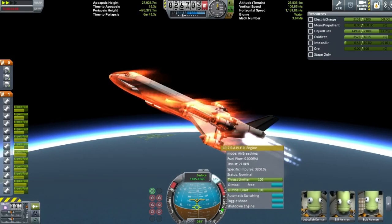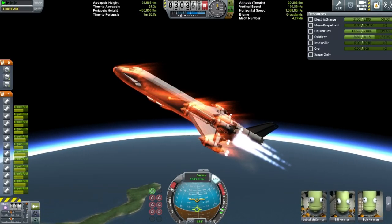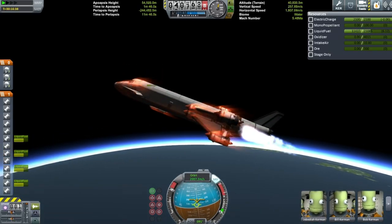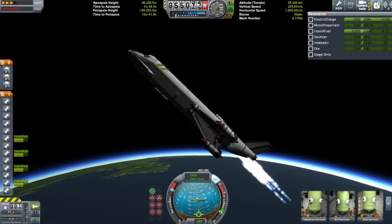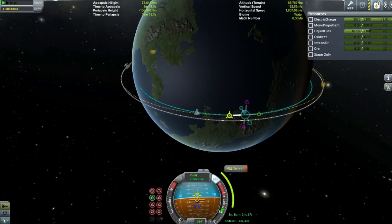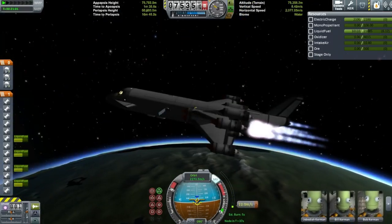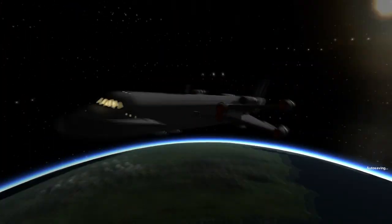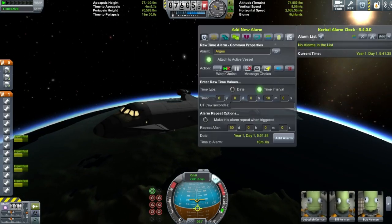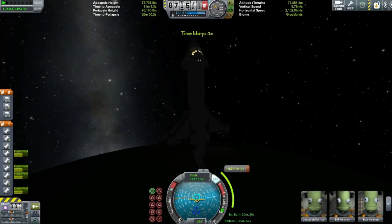Then you nose up to about 25 degrees and hold it until the rapiers flame out. As soon as they do — since there's only a small amount of oxidizer on board — you really have to nose up hard immediately. The ship struggles to pitch up because it's too front-heavy and the canards can't do much in the thin atmosphere. You're basically relying on the nuclear engines to circularize, and there are four of them on this plane to give enough thrust-to-weight ratio. This is also needed for taking off on Duna, since Duna has no oxygen in its atmosphere.